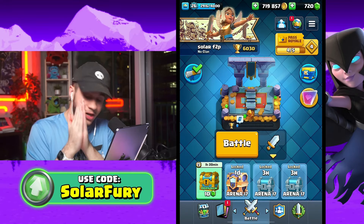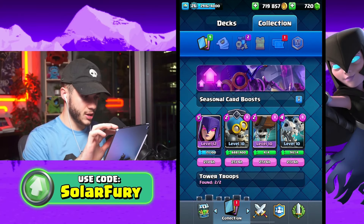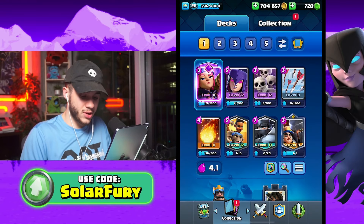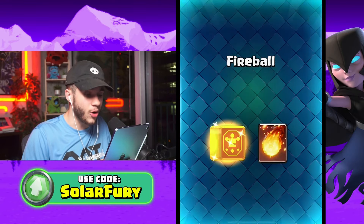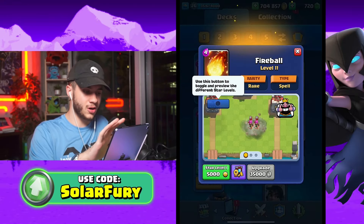It's the first day of the season so we've got a lot of stuff to talk about. I did some season token spending, so we've got some stuff to upgrade. I got some common wild cards for the arrows to get them up to level 11, and I also got some rare wild cards to put towards the fireball. I didn't have enough tokens to get the book, but 200 rare wild cards is awesome.